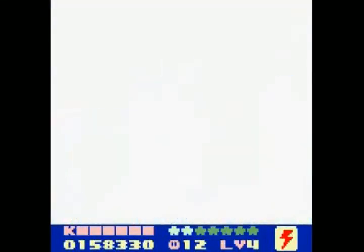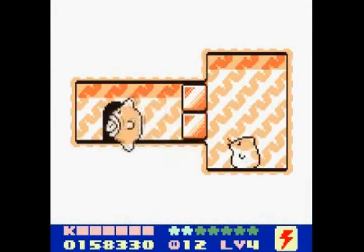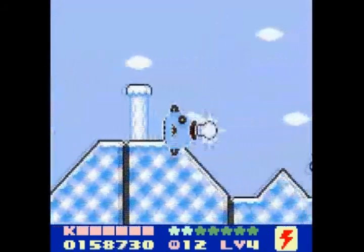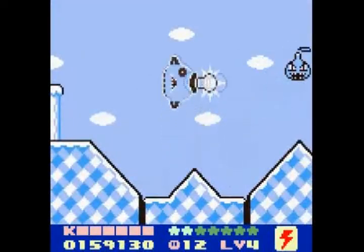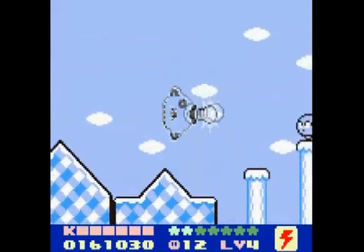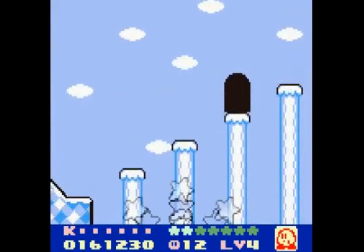This is the place where if you have the fire power-up — this is like the first place — no, that's not the first place. But you know how certain power-ups actually break certain blocks? You need fire for ice, believe it or not. Also, I'm just dicking around with propeller bombs because I can.